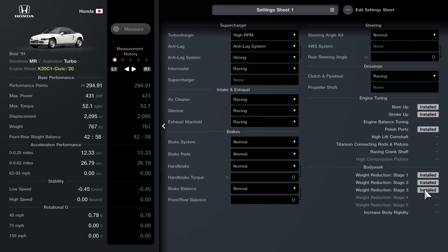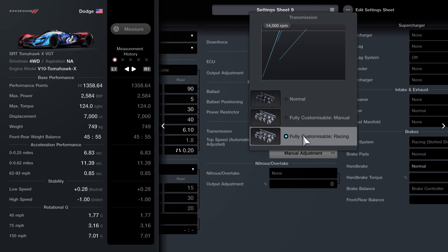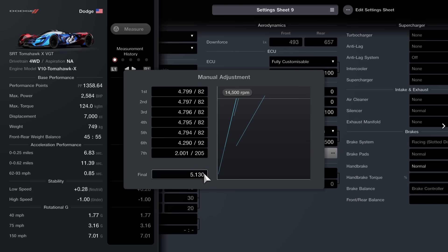With that done, we'll move on to the Tomahawk. It's all about keeping the performance points as high as possible, so leave everything at default apart from one single thing: the fully customisable racing transmission. Set it to 500 and ensure your gears match these — final drive is 5.130, then Gear 1: 4.799-82, Gear 2: 4.797-82, Gear 3: 4.796-82, Gear 4: 4.795-82, Gear 5: 4.794-82, Gear 6: 4.290-92, and Gear 7: 2.001-205.